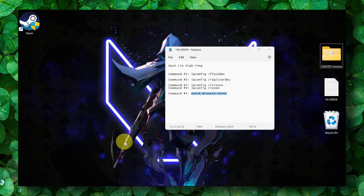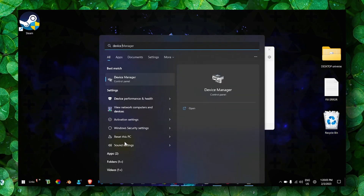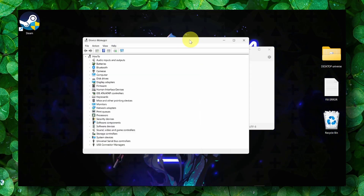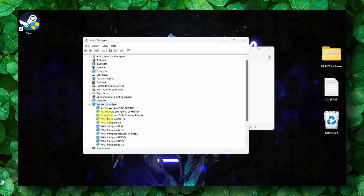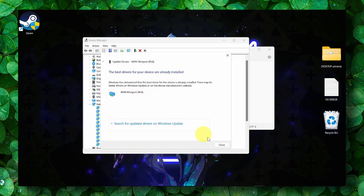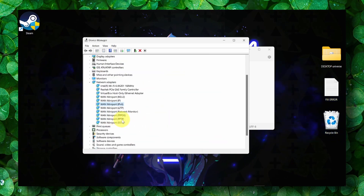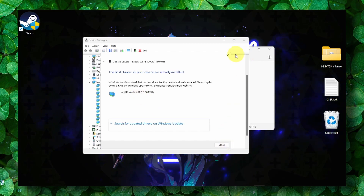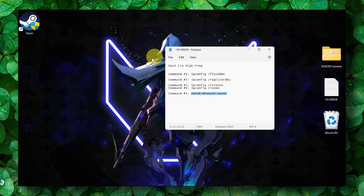Now move to the next method. Type Device Manager in the search bar. Go to Network Adapters, right-click on your network adapter, and select Update Driver. Search for updates and check if any are available.